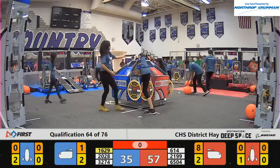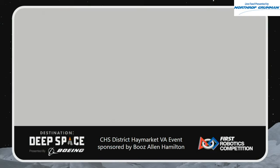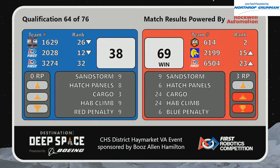All right, here's your score. Red Alliance wins Match 64, 69-38. With that, 6-1-4 Nighthawks, they remain in second place. 20-28 Phantom Medalists, they came—